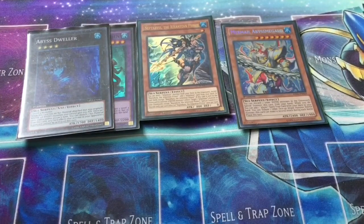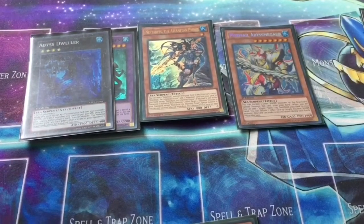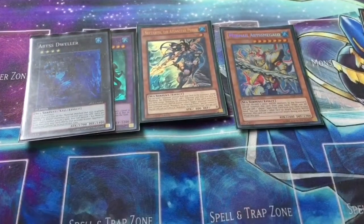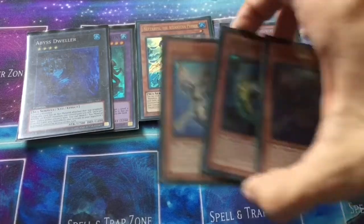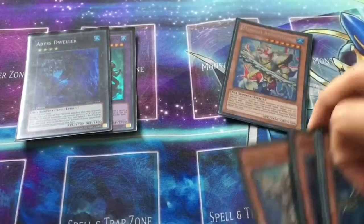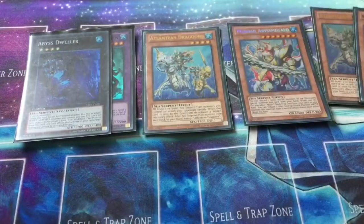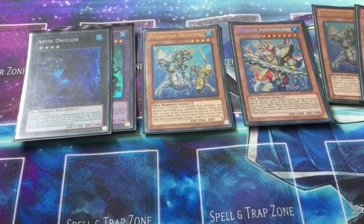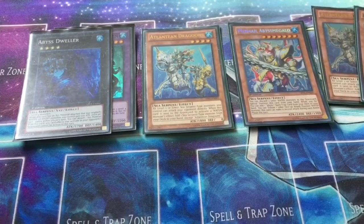For many Mermail players, everyone knows the OTK combos. When you open up Neptibus and Instant Fusion, it's a hand that's pretty much too good to be true. So what you want to do is, if you open up Neptibus and Instant Fusion, Summon Neptibus — Neptibus' effect will activate, allowing you to dump one Dragoons to the graveyard to add Dragoons from your deck to your hand — and then Dragoons' effect will add Mermail Abyss Megalo. Then you can activate Instant Fusion, which will Special Summon Nordin. Nordin's effect will Special Summon Dragoons from your graveyard, and then you can overlay Nordin plus Dragoons into anything you want, but most preferably Abyss Dweller. Abyss Dweller can then detach Dragoons to the graveyard, pulling you pretty much anything that you want from your deck.